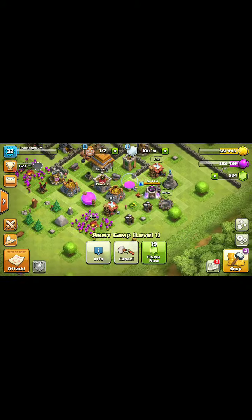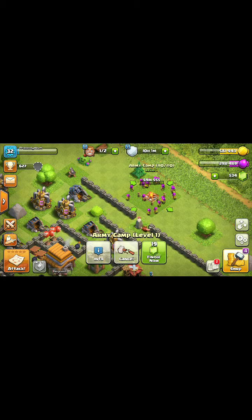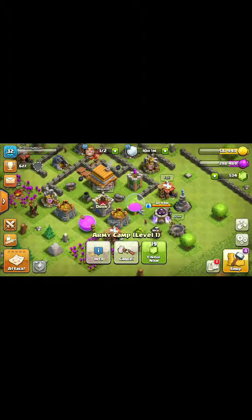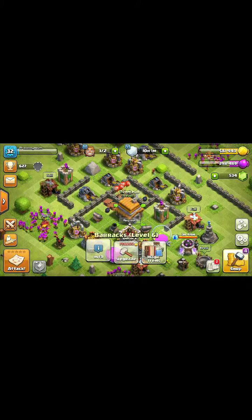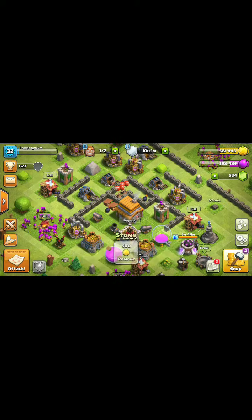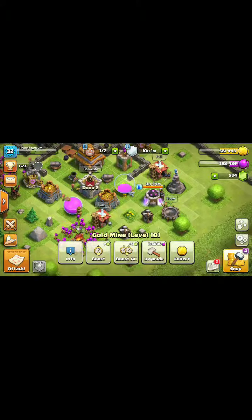I'm upgrading my camp here. Camps are pretty important, and obviously I haven't given this account barely any attention. I'll probably upgrade some storages — storages are pretty important, especially when you just upgrade a Town Hall. Because if you upgrade the storages, then you can hold everything. If there's an account like this where I have a lot of loot sitting, then I can just fill the storages.